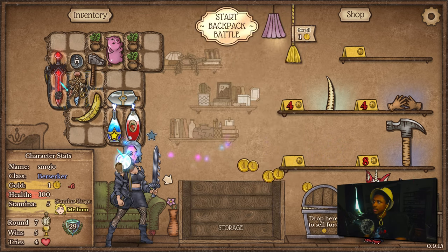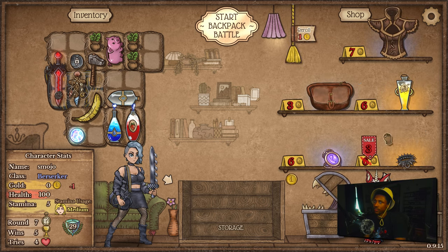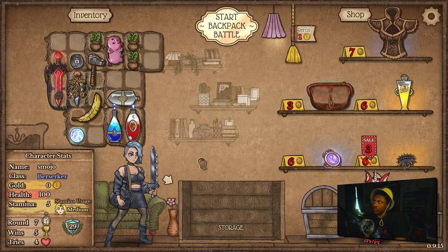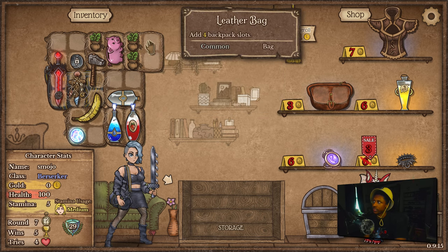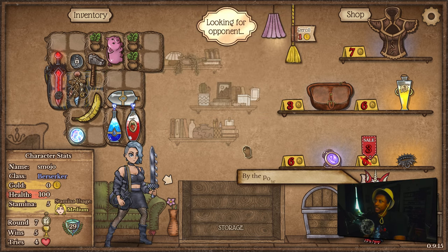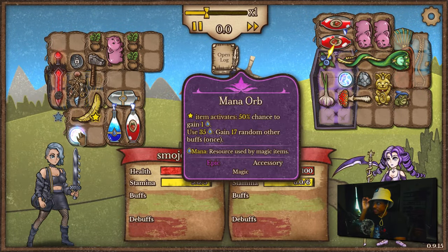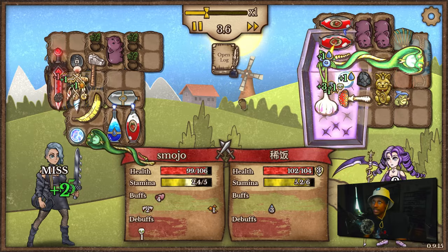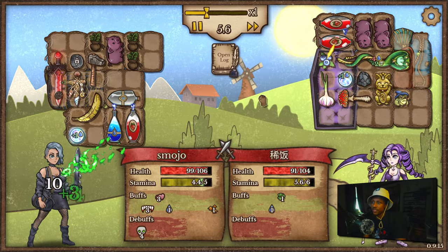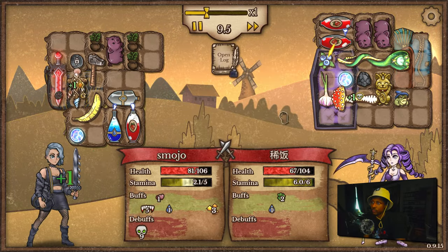We have three Healing Herbs so the vampirism is gonna be really nice. I'll keep this like this. This is one of those builds where fanny packs don't really matter, so I'm probably just not gonna get it. I should have moved this Mana Orb somewhere else — that was a sad placement. Do we win versus a Serpent Staff? Six to 14 so far and they're doing 12 to 14 — ouch.